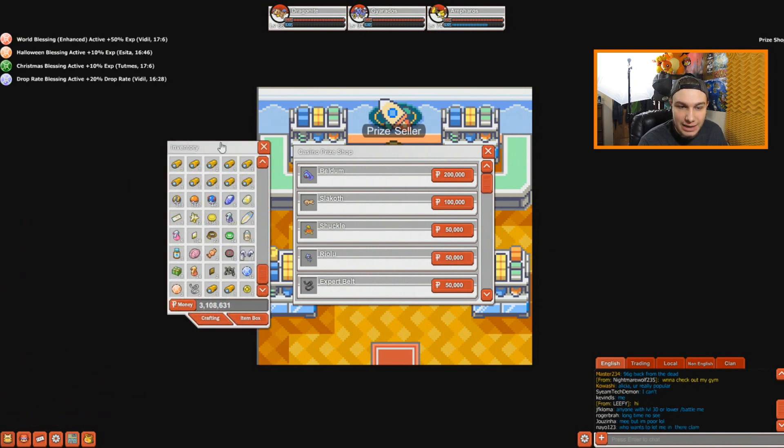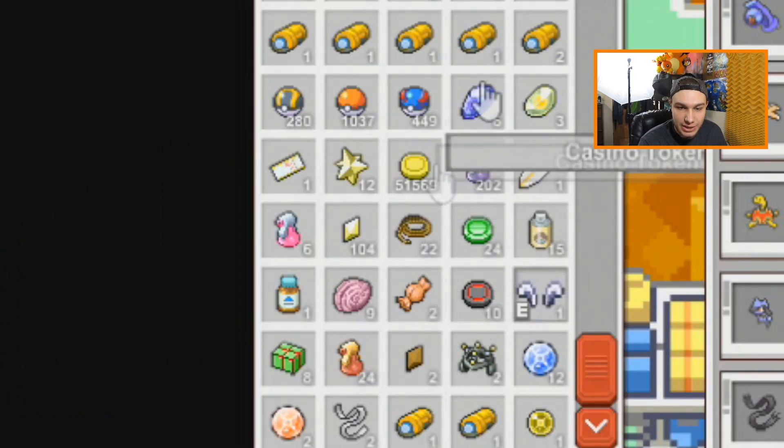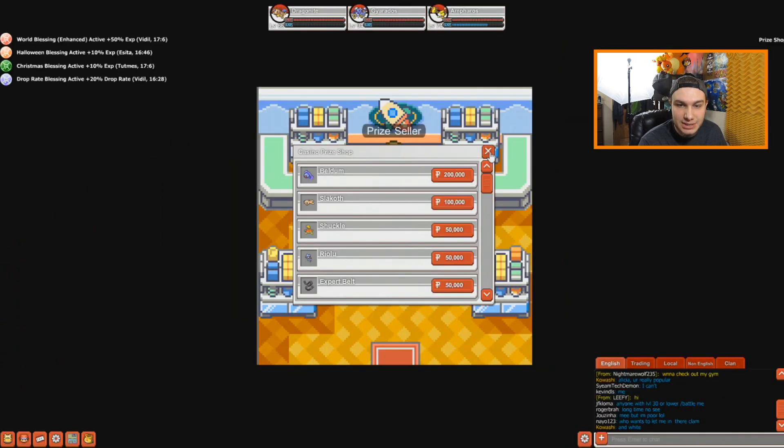Riolu is worth 50,000 tokens here. If you zoom into my inventory right here, you'll see that I have 51,000. I'm going to show you guys exactly how to get those tokens.